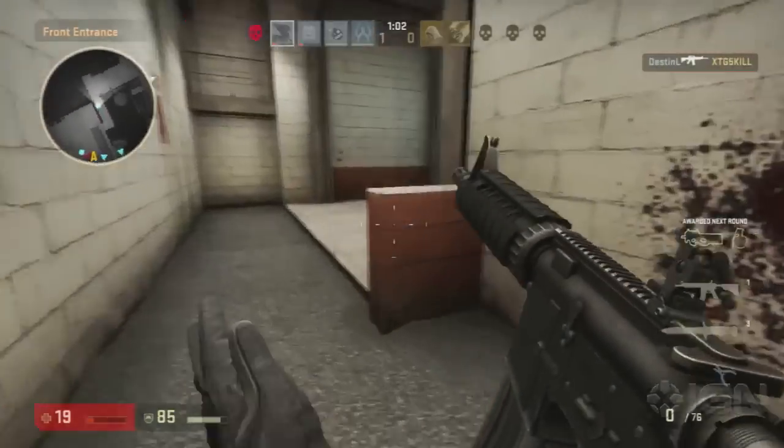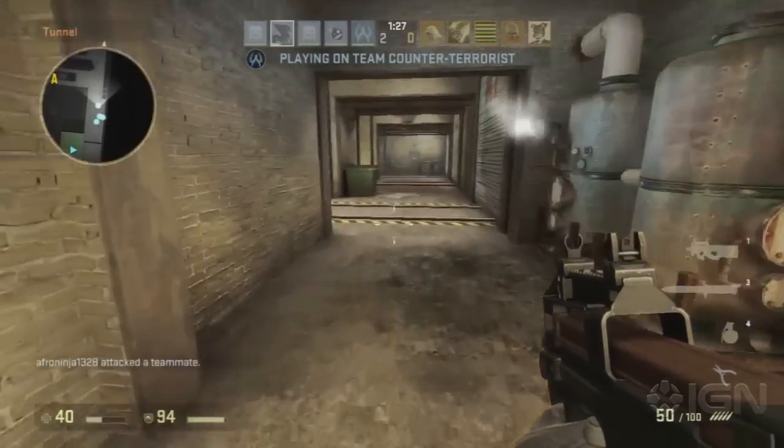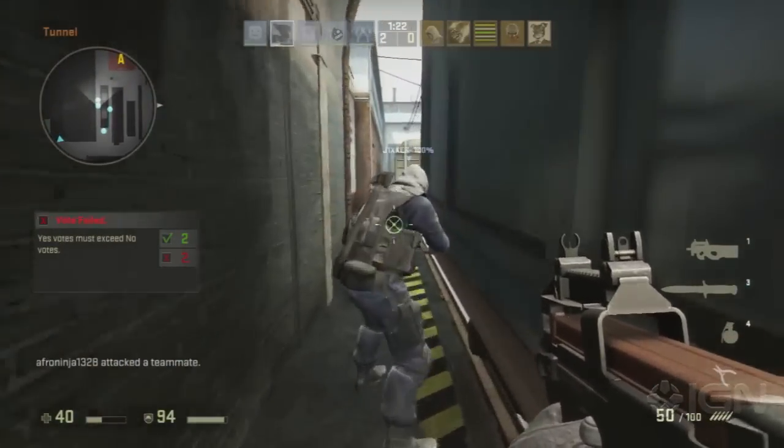Always, whenever you're moving out any place, always be mindful of your surroundings. You can also hit up the first tube on your left as well. That'll give you a good view of anyone trying to get across the train yard.